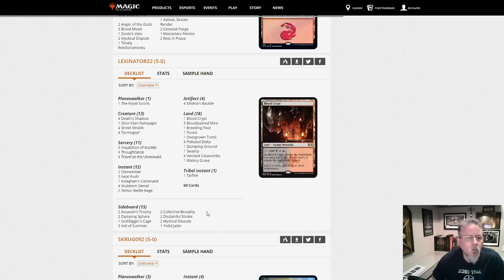Lexinator22 — this is another Grixis Death Shadow. This one is four-color Shadow.